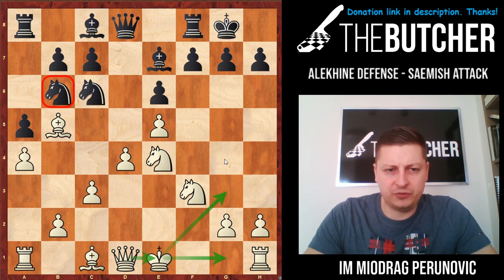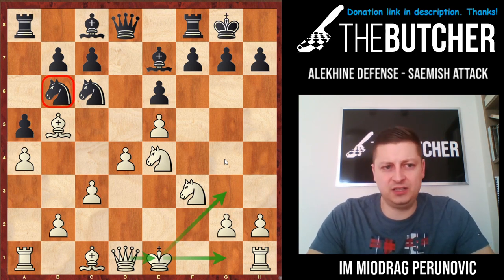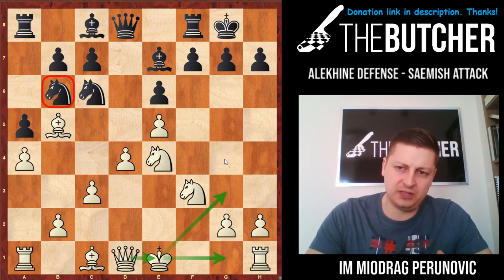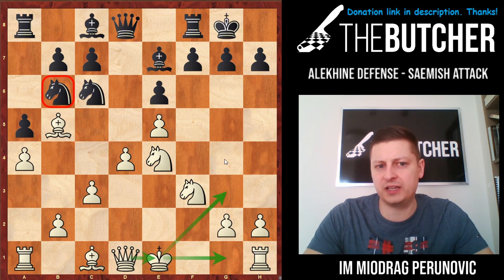If you just put this position into the engine, the engine will shock you with the assessment — it'll say it's winning for white. I don't think it's winning for white. Practically, we're not even up a pawn. We only have one thing to play on: it's the bad knight on b6 on the queenside that does nothing. We have an open f-file, pretty much dragged minor pieces onto the kingside, and good chances to attack there.